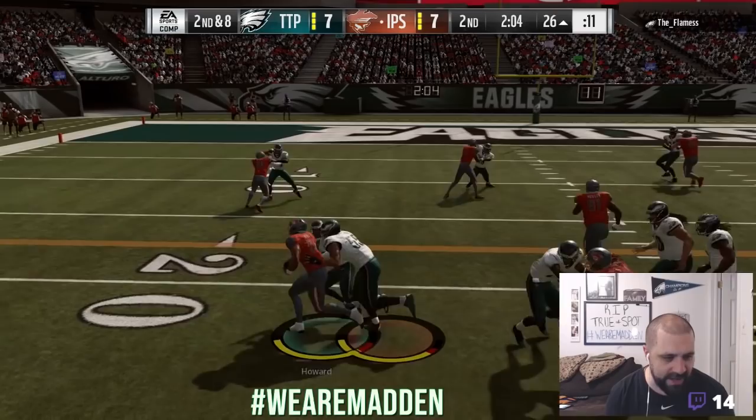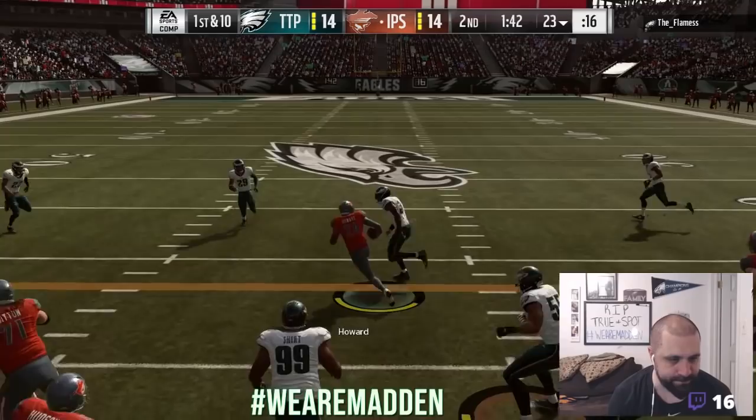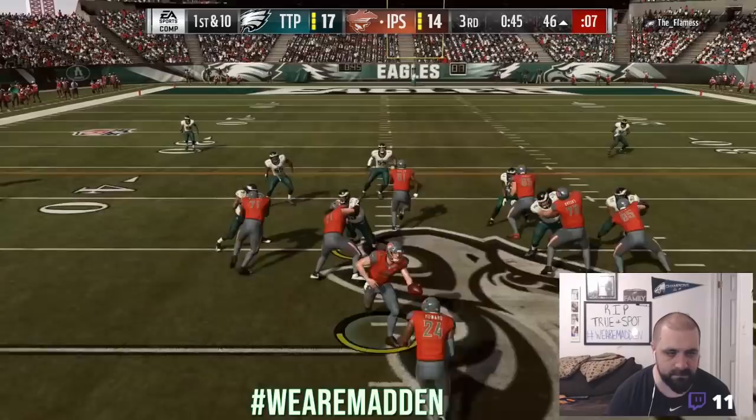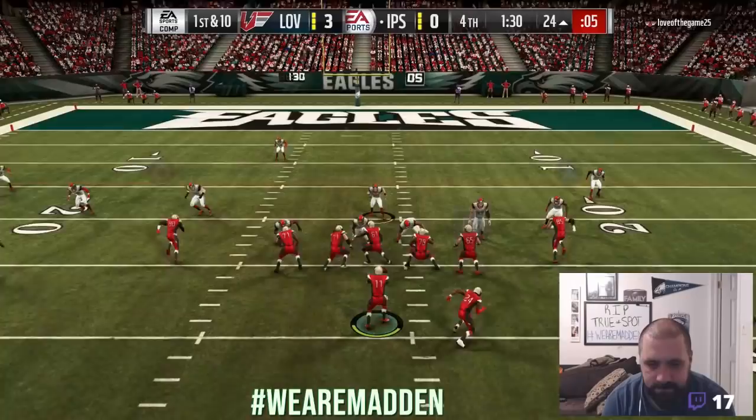He breaks a lot of tackles — his break tackle rating is around 81 — and he literally never fumbled for me. He has a 94 carry rating, which right now is the best in the game, tied with the Limited Edition Kareem Hunt. He is a terrible receiver though — he drops everything. Don't pass it to him; if you're in a passing formation, sub somebody else in.